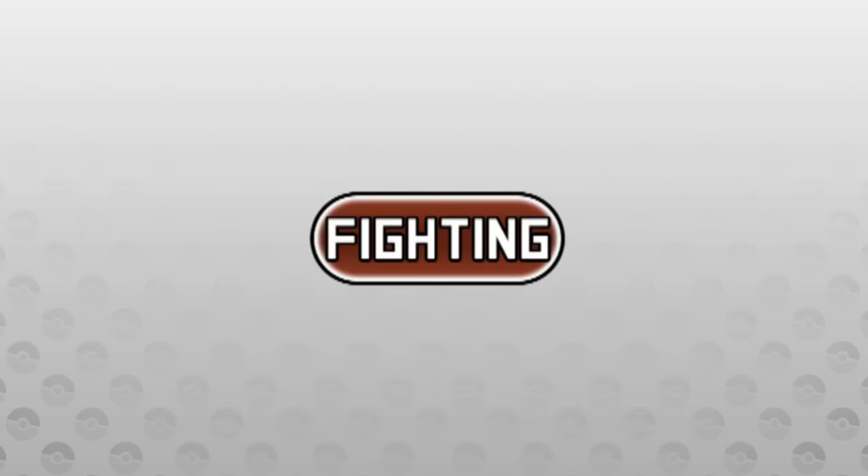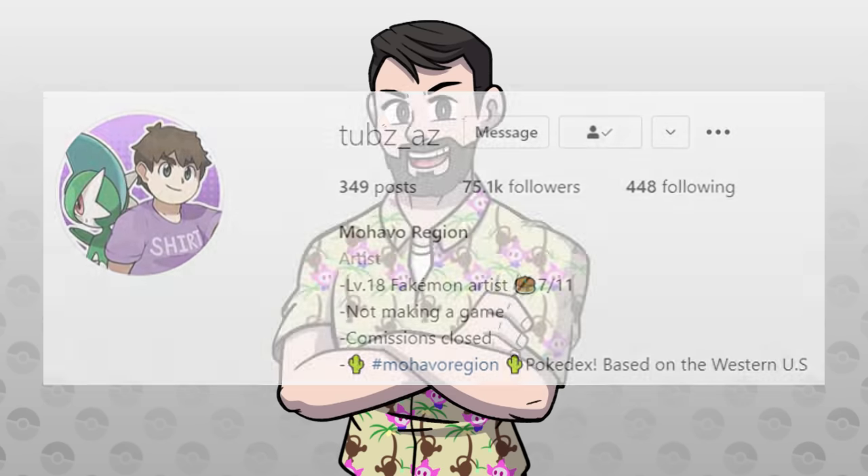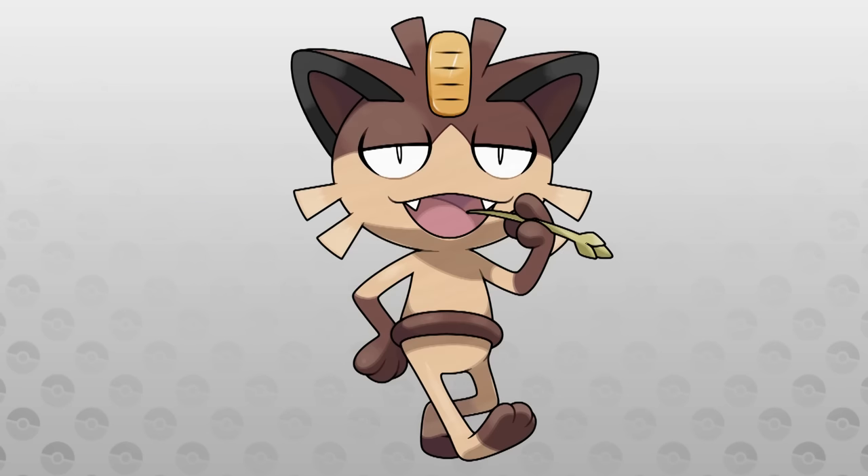For the Fighting-type Meowth, we looked to none other than the Mojava region, whose creator TubzAZ we just interviewed on the Just Like Magic podcast — so go check that out if you missed it. Anyway, here is Mojavan Meowth. This little guy is based on cowboys, and it just works so perfectly.